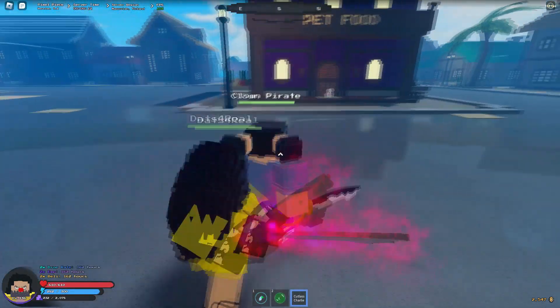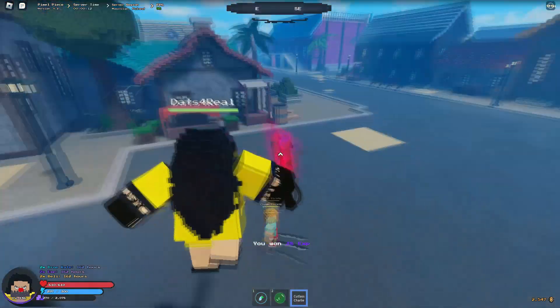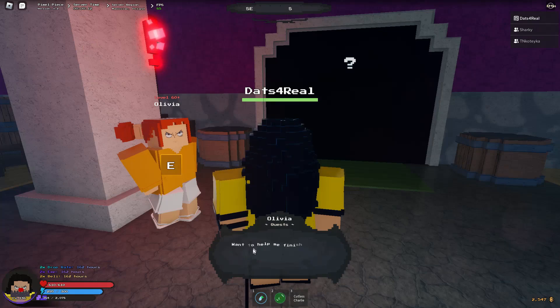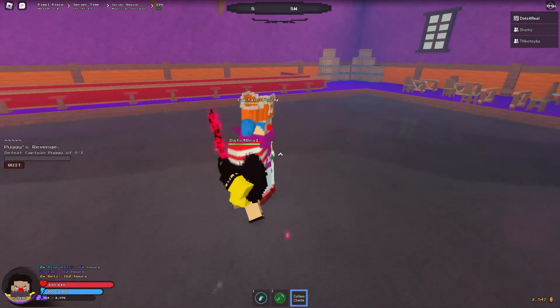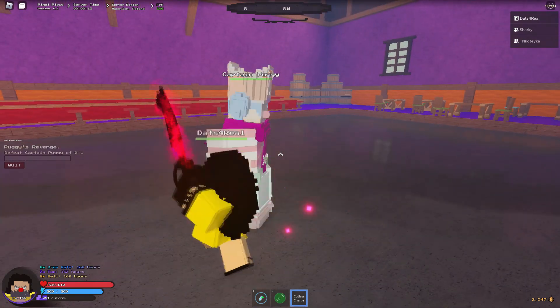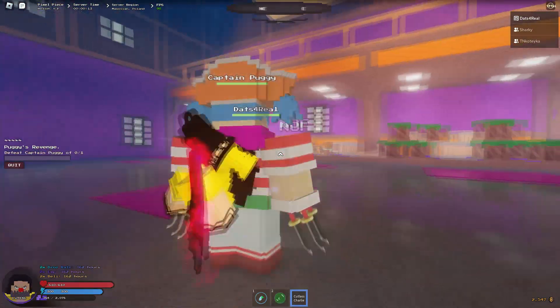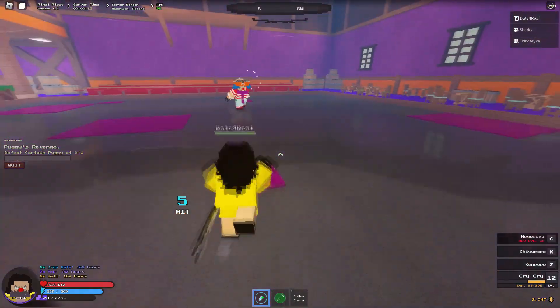You're probably wondering if this is gonna work on Buggy, so I had to go and test it. Even with hockey you still can't hit Buggy. However, you can still infuse your fists with hockey if you want to fight him that way, and you'll still get the double damage buff.